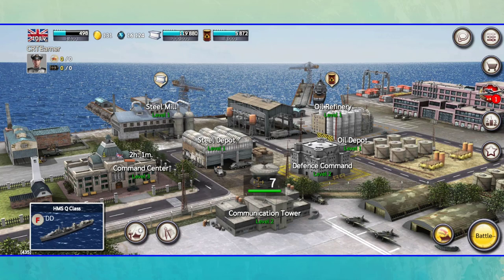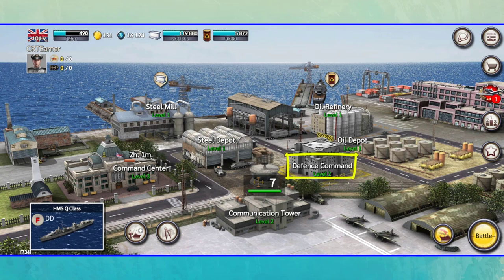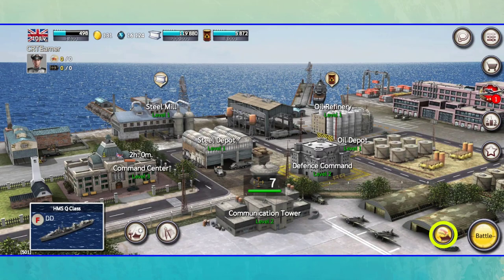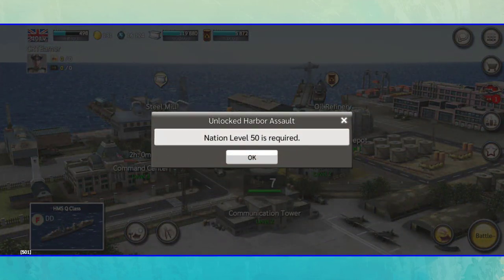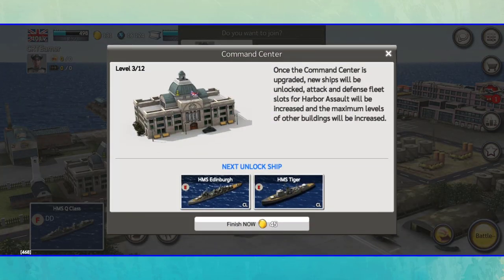This is my base. You have various buildings in your base: a steel mill that produces steel for you, a steel depot that holds steel for you, an oil refinery, and an oil depot that produce and hold oil for you. In the defense command, you can upgrade your defensive structures. The communication tower produces and stores range points for you, which will be used to attack other players. To assault other players, you must use the harbor assault section, which is unlocked at level 50. The last and most important building in your base is the command center.